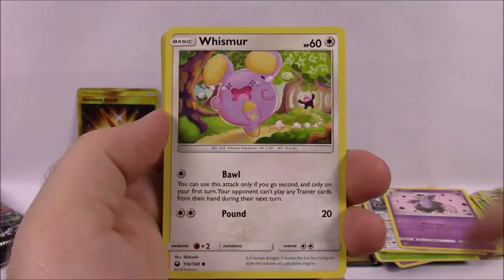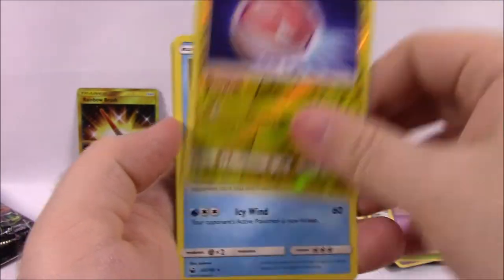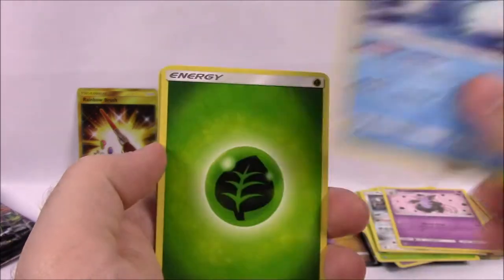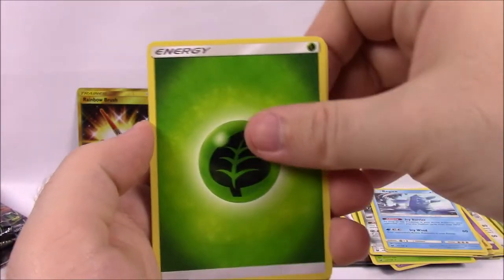Next is Trico, another Trico, Whismur, Voltorb, Slugma, and a Voltorb Reverse Holo, and a Regice. We've got pretty much all of the Regis now — Regirock, Registeel, and Regice. Grass Energy, Underground Expedition, Shelgon, Beast Ball, and the code.